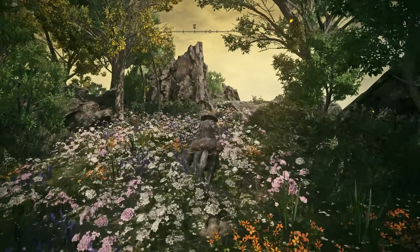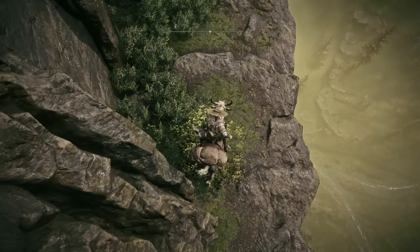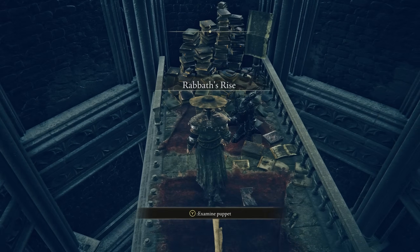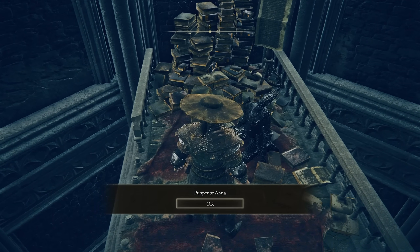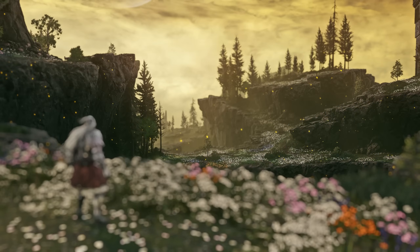I'll quickly mention that if you continue through the backside of this area, you can follow the mountain down to a small entrance to the top of the tower below. You can find a puppet here of a character that has to do with Ymir's questline, and it can take you back to where he's located.